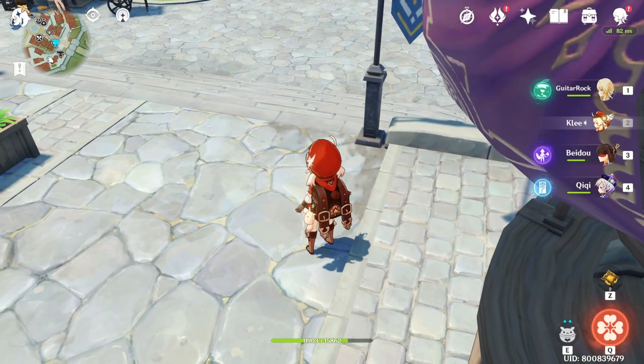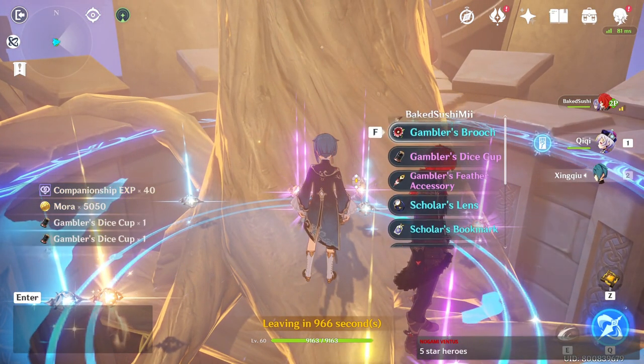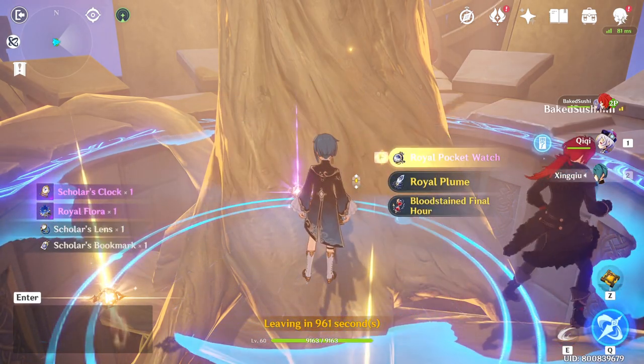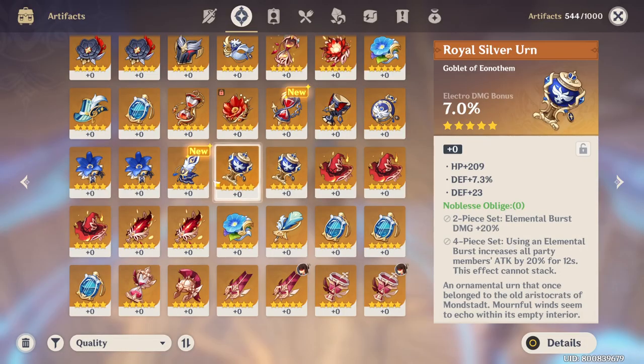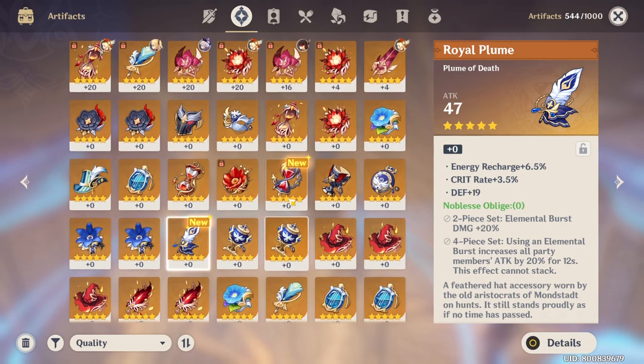Let me show you guys. Time for some toxic. Bloodstained final hour — this one will be good. Attack, Energy Recharge, Crit Rate. That defense is a bit triggering, but alright. Let's go.